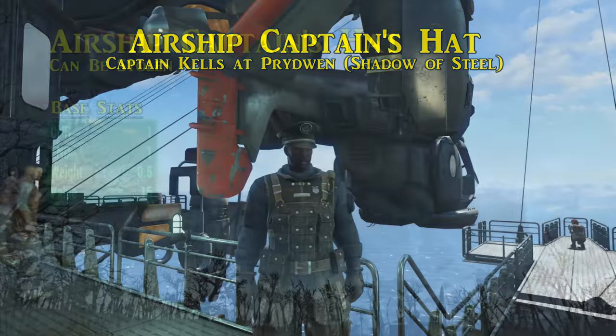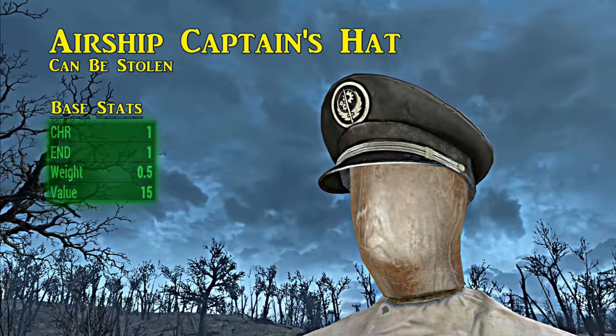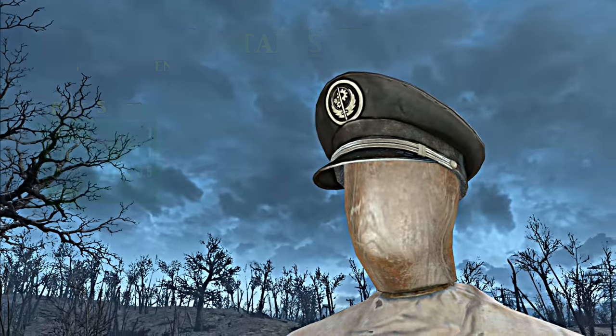Next is the airship captain's hat worn by Captain Kells — the one who introduces himself as soon as you arrive on the Prydwen. This hat can be stolen right off his head. The airship captain's hat gives a bonus of one to both charisma and endurance.